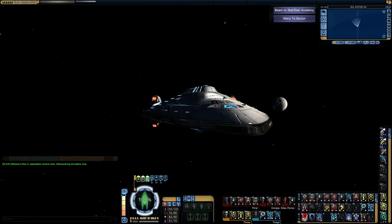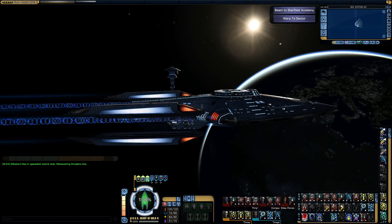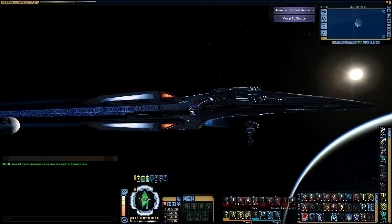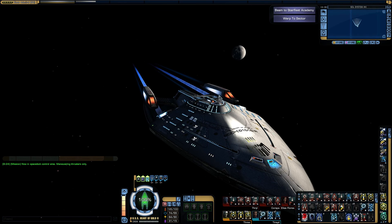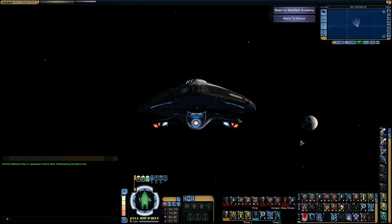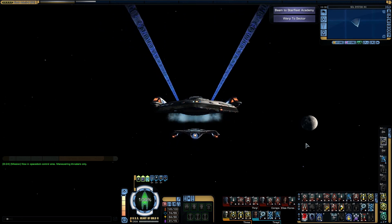So that is the tier 6 Hestia-class Advanced Escort and the new rework of the Prometheus Advanced Escort skin. I will be taking both of these into combat in the last two episodes of the Iconian arc, Butterfly and Midnight, which I will be putting up very shortly. Thank you very much for watching, and goodbye!